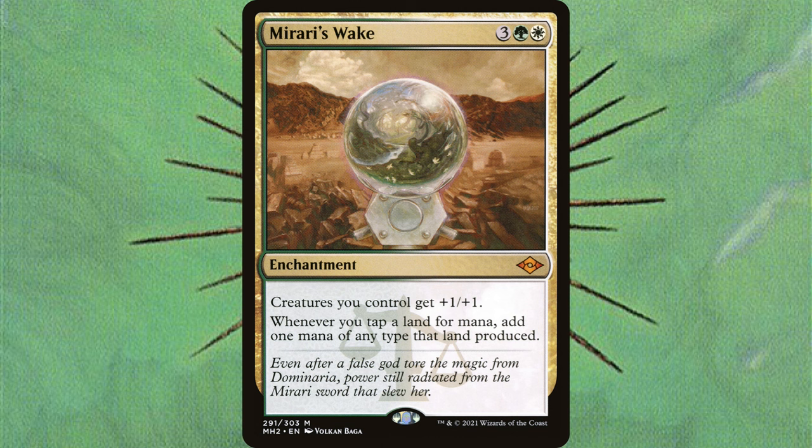We're not really talking about budget for this entire video, but the card is still like 6 bucks — it's not a budget card. There are so many rituals and ramp options that are better alternatives. If you want a lot of mana at once, cast a Dockside, cast a Jeska's Will, or a Mana Geyser. If you want a lot of mana throughout the entire game and you're in green, you have access to all of these mana dorks and ramp options. You don't need to fall back on Mirari's Wake.